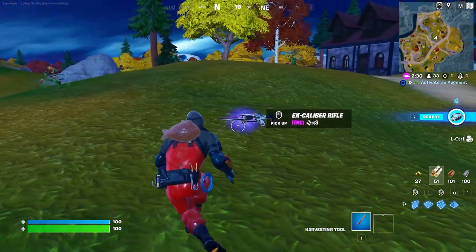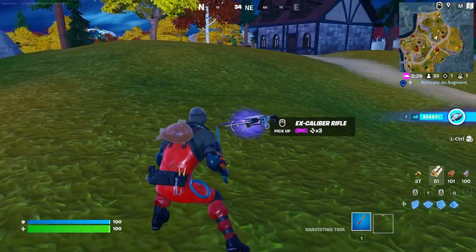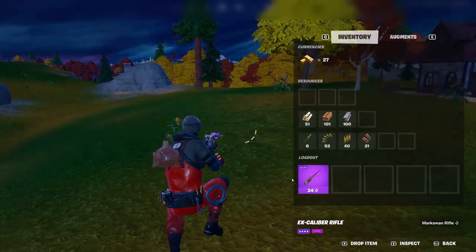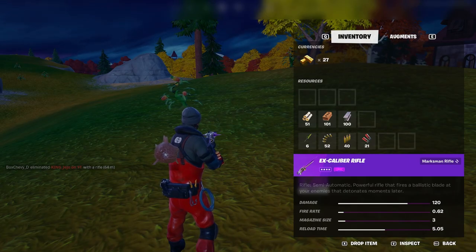Today, with the release of Fortnite Chapter 4 Season 1, we have gotten a new weapon: the Excalibur Rifle. This has got to be the coolest weapon we have ever gotten in-game, and that is no exaggeration. As you guys can see right here, I'll show you guys the stats, but this weapon is amazing.